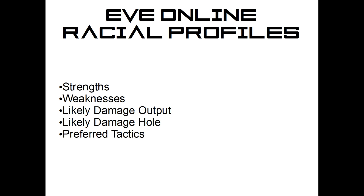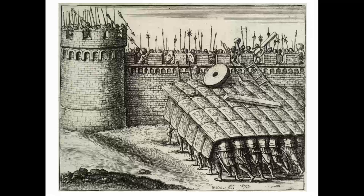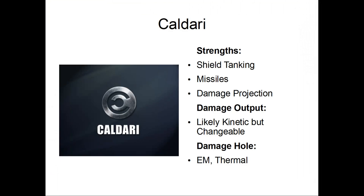First up is Caldari. So I tried to find a picture for each one — tons of shields, right? That's actually a Roman Testudo formation from the Roman army. Caldari is known primarily as a shield tanking race. They typically bonus shield resists over shield boost amount, which would be Minmatar who boosts shield boost amount. Caldari is more likely to fit a buffer shield tank — high effective hit points or EHP — which means there's tons of hit points you have to work through on that shield.